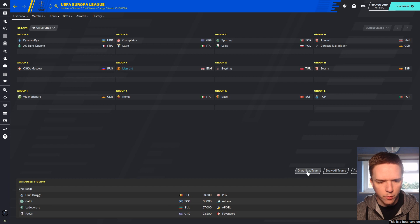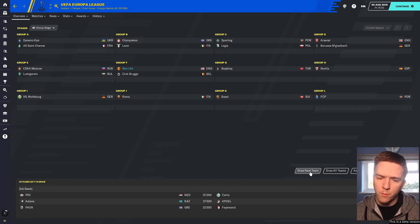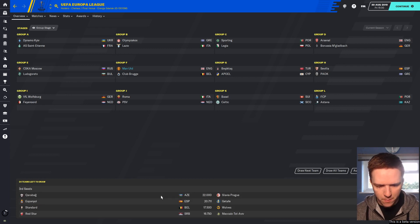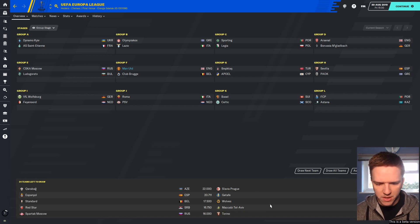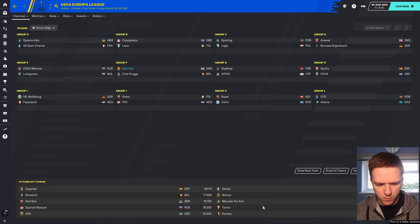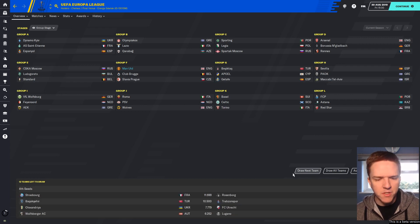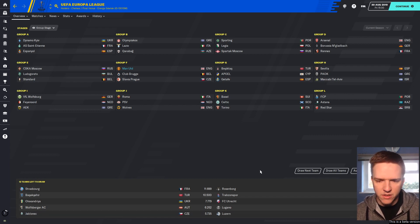We're in Group F. If you get rid of five of them, obviously Astana would be the ones you want. PSV would be tough though — we don't really want them. We've got Club Bruges — not the best, not the worst, sort of in the middle. In seed three we've got Kari Bag from Azerbaijan, Slavia Prague, Espanyol, Getafe, Wolverhampton — I'm guessing we can't get them, two English sides — Red Star Belgrade, Maccabi Tel Aviv, Spartak Moscow, Torino, AEK Athens, or Stade Rennais. And it's Slavia Prague. So far this group isn't that bad — not difficult, but by no means easy.